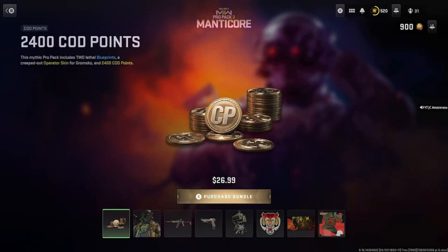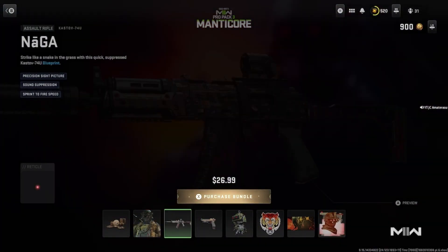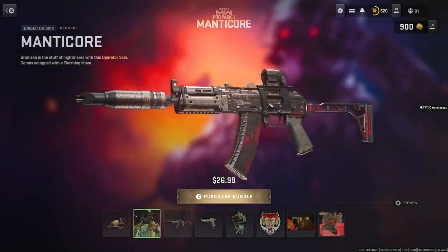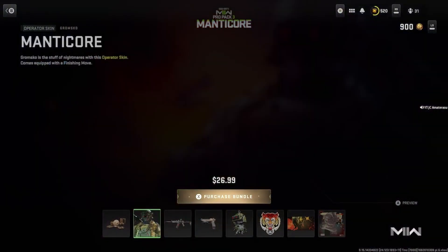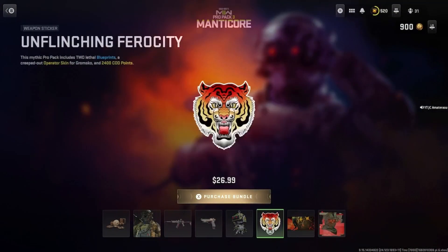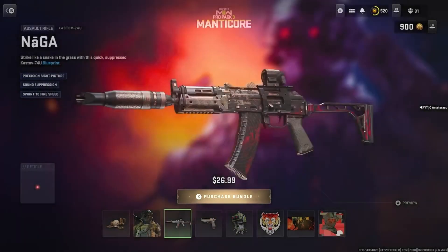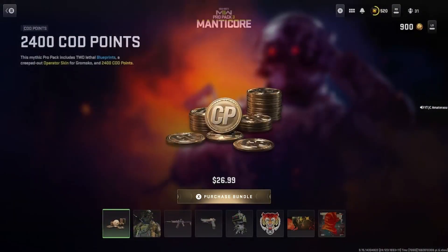This one's actually definitely worth it guys - you get 2400 CoD points back into your account for $27, which is like a three dollar difference. CoD points really does equal out to money because you have to spend money to get CoD points, or from the battle pass for free but that takes a lot of time. The emblem's lit, operator skin is amazing, the Cast Off's really good too with a lit weapon skin. I'm saying this one's worth it guys, especially because you get 2400 CoD points back. Hope you enjoyed the video, way more to come - subscribe when you do the channel and like this video. Peace.